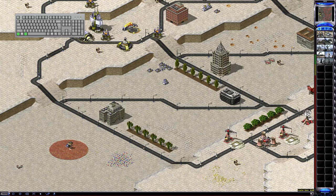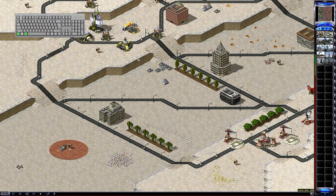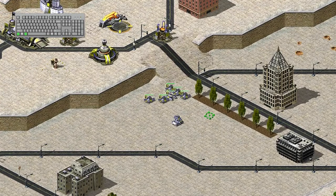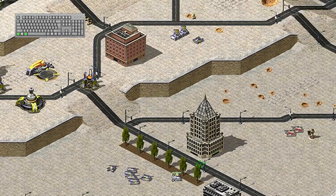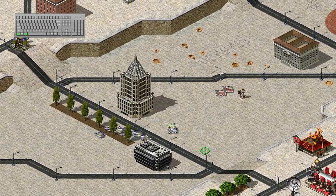To guard a building, unit, or area, select the guard force, press and hold Ctrl and Alt, and then click on the building, unit, or area. If this is done on a unit, the guard force will follow the unit around and engage nearby hostile units.